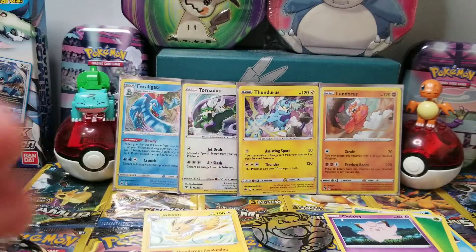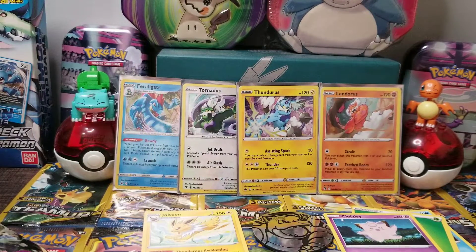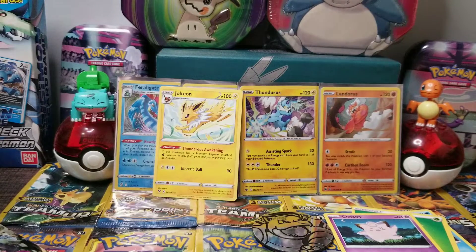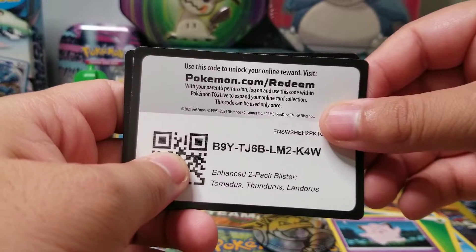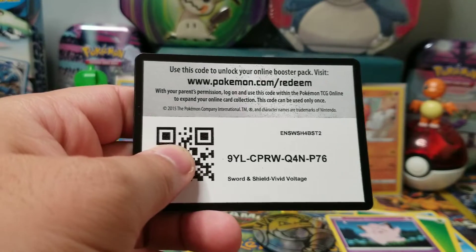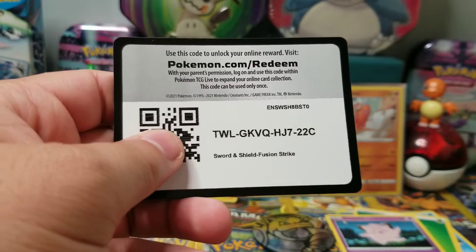Alright guys, so if you liked this video and you stuck around to this point, get ready for your promo code. We managed to get three promo codes from this. One code for the Tornado Pokemons, Vivid Voltage, and Fusion Strike.